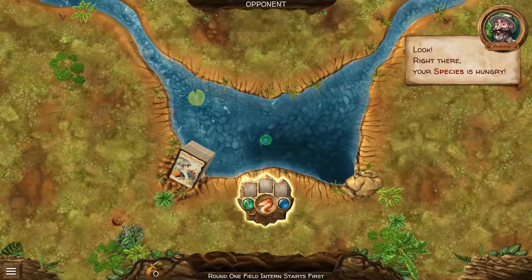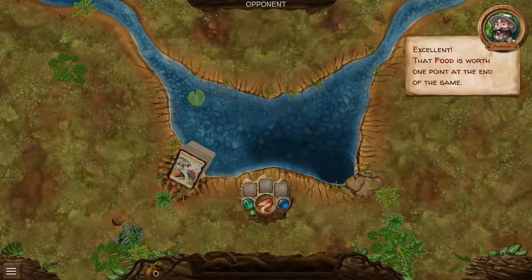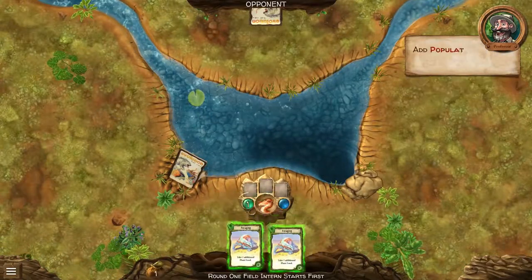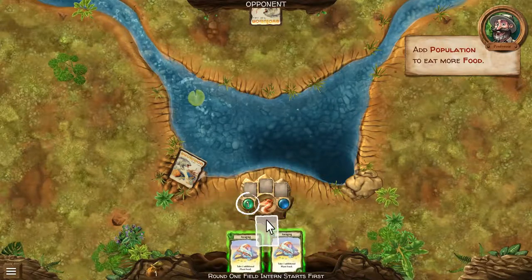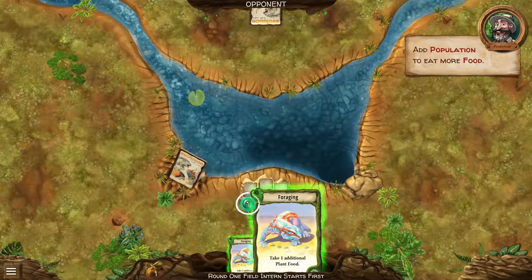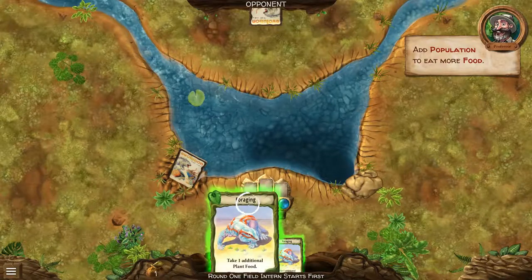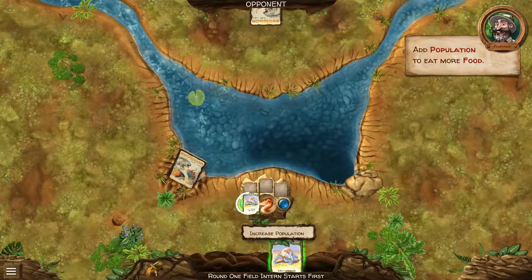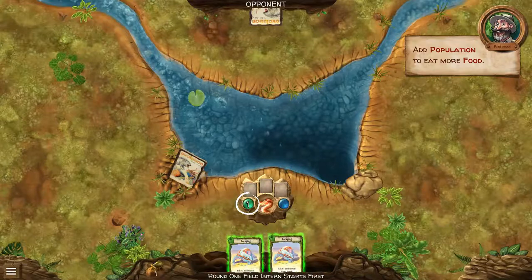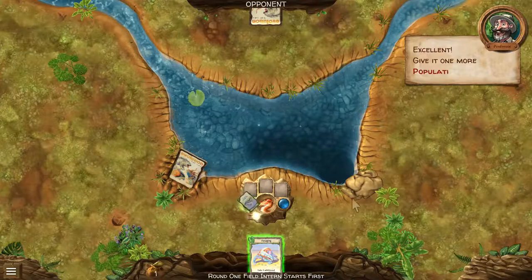Your species is hungry. That food is worth one point at the end of the game. Here's the deck stuff I was talking about — add population to eat more food. Foraging: take one additional plant food. I'm trying to click it... there it goes. Give it one more population. Oh, you can just click — you don't have to drag.